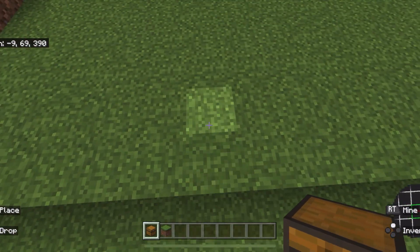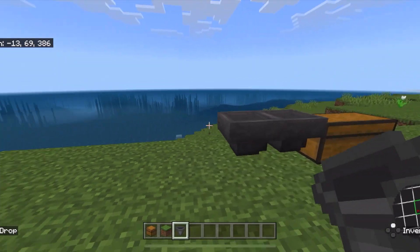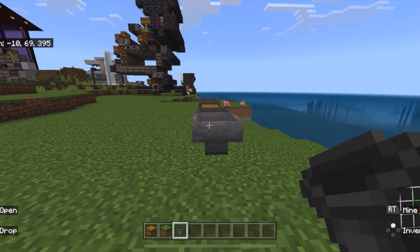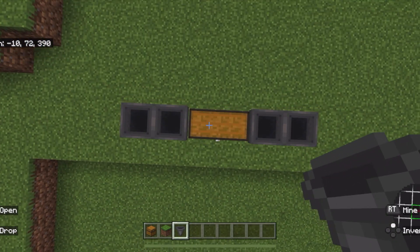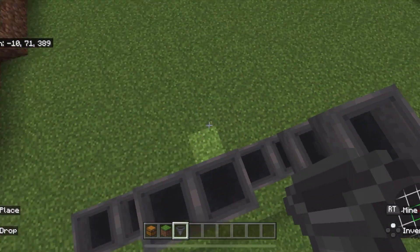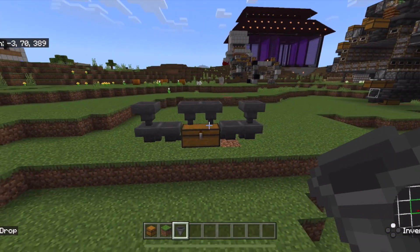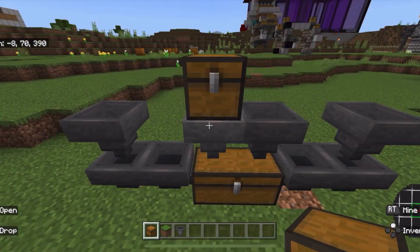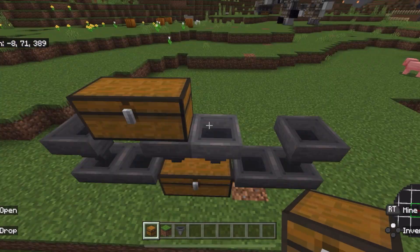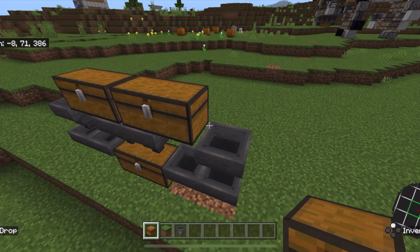To start off, let's lay down a double chest. Then we're going to place down one, two hoppers going into the side, just like that. Do the same thing on this side. Then let's place two hoppers going into the top, just like this. A hopper going into this hopper, just one. And a hopper going into this hopper. Now let's place down some chests — a double chest right here, another one on this side, and one more on this side.